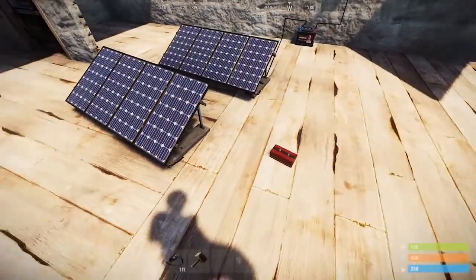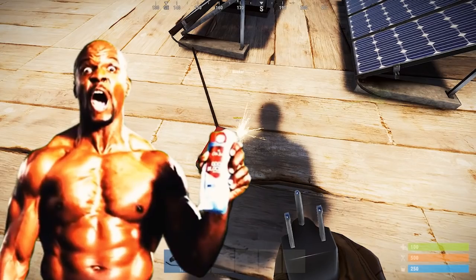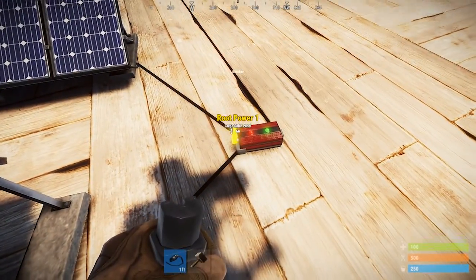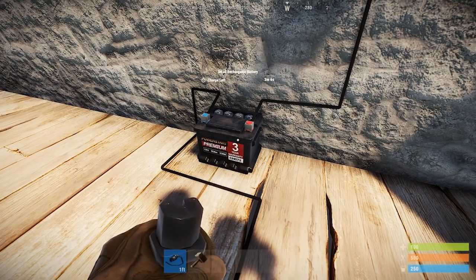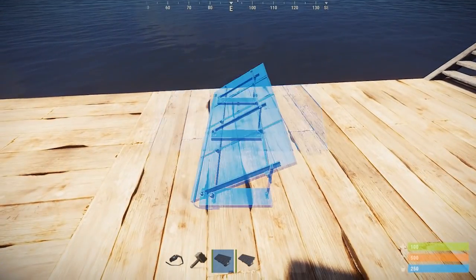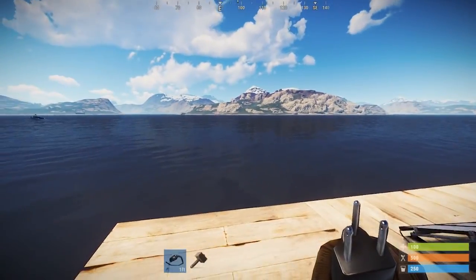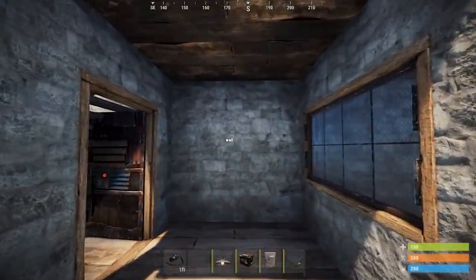The device I'm placing now is called a root combiner. It allows you to connect two sources of power to one output — two solar panels into one battery. At the moment this functionality isn't speeding up charge time, but it does allow you to use two solar panels to one battery. This is necessary because shadows make solar panels stop working. The sun rises in the east and sets in the west, so placing solar panels facing directly east and directly west enables a full solar charge from sunrise to sunset.